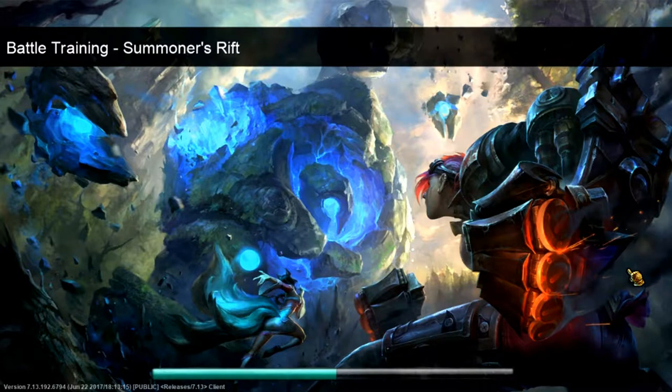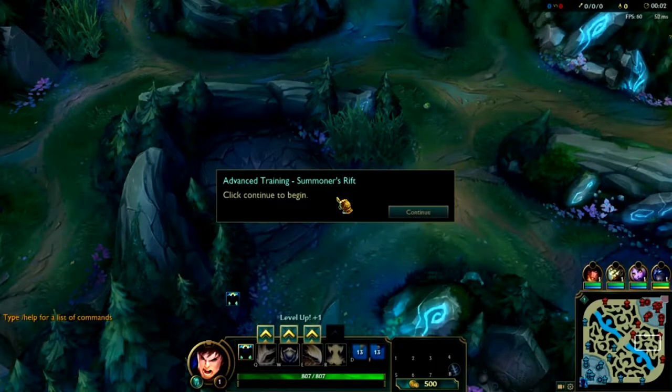Yes, this is what some of the gameplay would probably look like. It's not going to look like the typical World of Warcraft type thing if you watched the basic tutorial. Basically, we're doing everything that we did in the basic tutorial except this is a lot harder, because the goal is still to defeat the enemy Nexus. But we've got to get past three towers and an inhibitor, and also the enemy. So this is our advanced training.